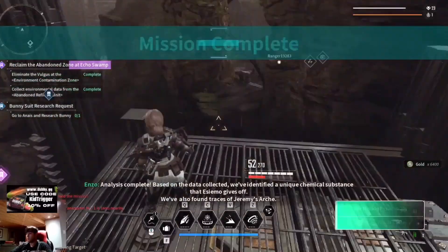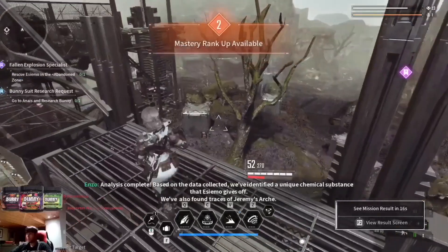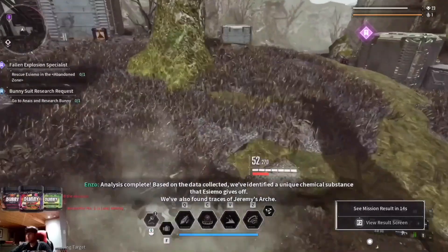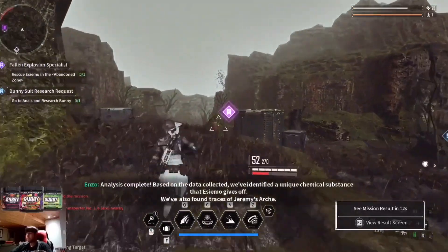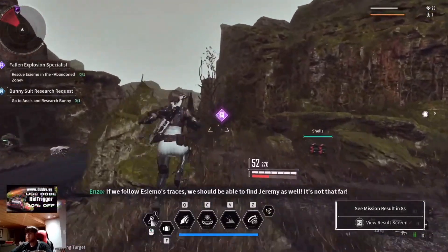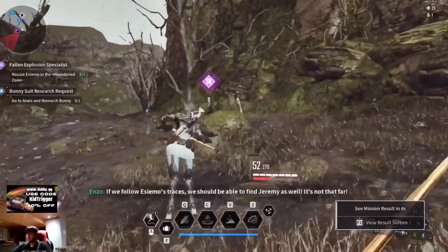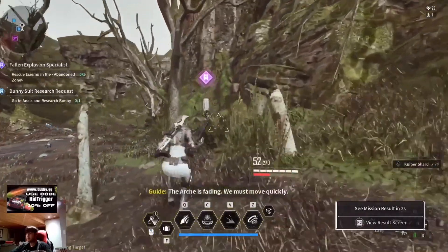Analysis complete. Based on the data collected, we've identified the utility count — the substance that SMO gives off. We've also found traces of Jeremy's Arche. If we follow SMO's traces we should be able to find Jeremy as well. It's not that far, but the Arche is fading — we must move quickly.